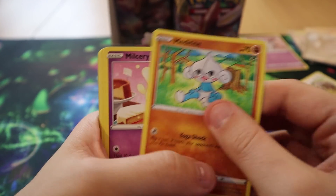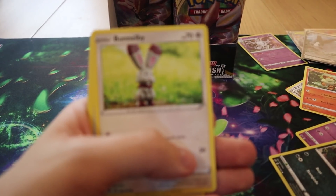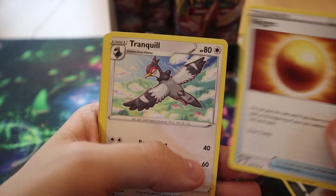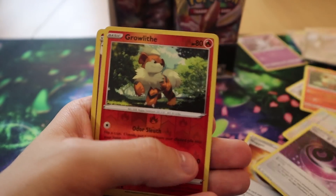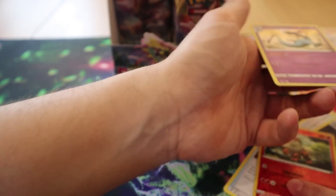Pack fifteen: we have Meditite, Milcery, Growlithe, Impidimp, Bunnelby, Nugget, Tranquill, Horror Energy, a Reverse Growlithe, and a Holo Dragapult.